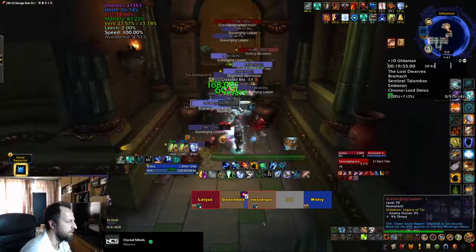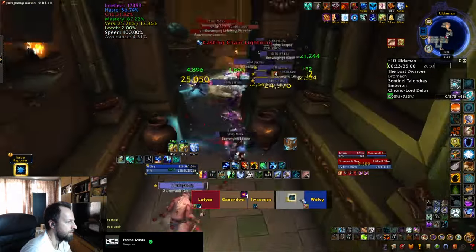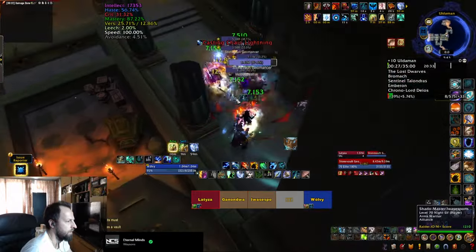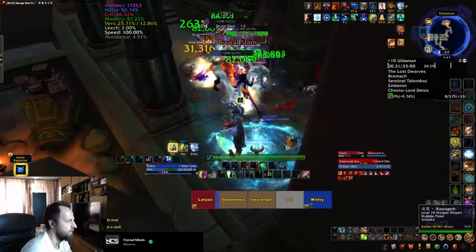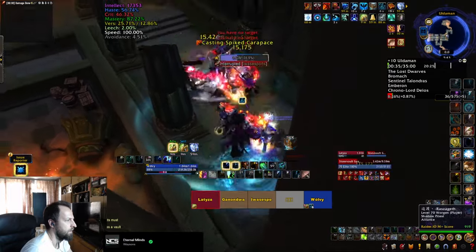At the start you're going to see some Geomancers — interrupt their spikes as much as you can, but always save an interrupt for their Chain Lightning, which does a lot of AOE damage. The Basilic Spied Carapace puts a dot on your tank which stacks, so interrupt those as well. Make sure to stay out of the AOE stomp of the Berserkers.